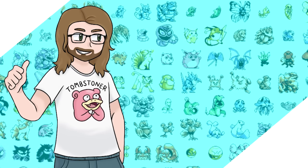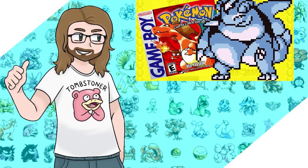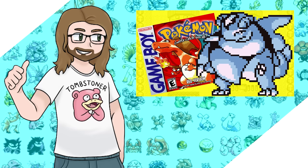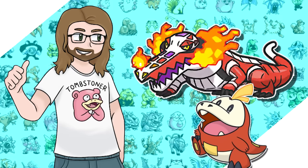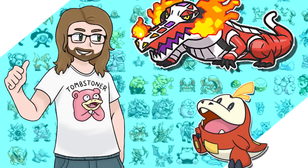If you follow the channel, you know that I love doing cross-generation runs. My very first one was Garchomp in October of 2021, and until today all of them were generated using the Sanqué website, but I was never able to fully realize my vision until now. Today we'll be putting Skeledirge, the generation 9 final evolution of the fire starter Fuecoco, into Pokémon Red.